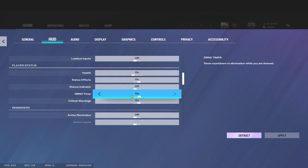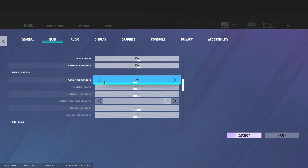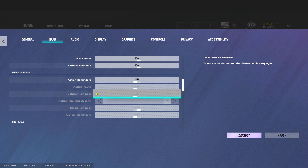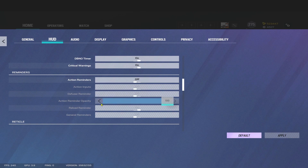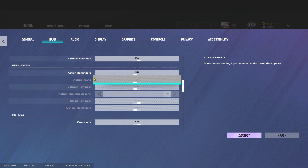A countdown you can turn off — these are just on because they don't take much screen space. Moving on to Reminders: this is where I would turn them all off. Go on Extra Reminder and turn them off; turning that off will turn them all off for you. I don't think you need to be told these things — like to drop the diffuser if you're still carrying it. These general reminders of 'oh by the way you can do this' — we should all know how to play at that level.